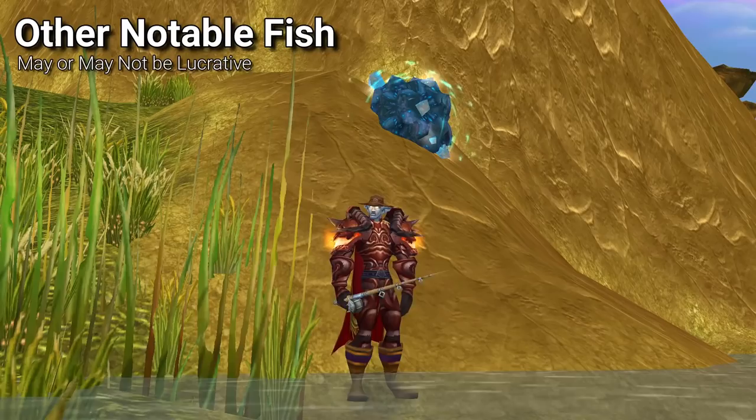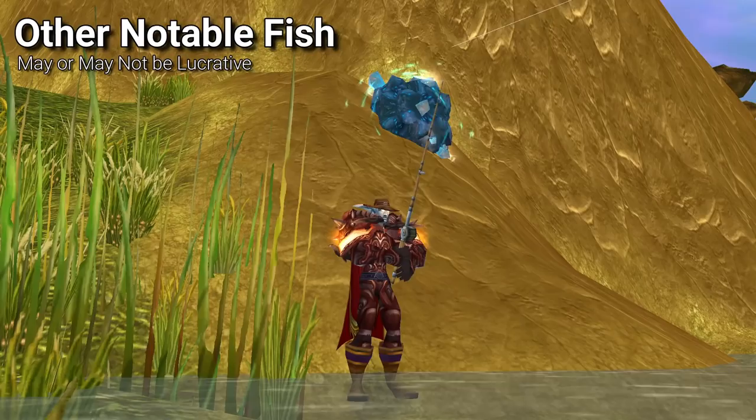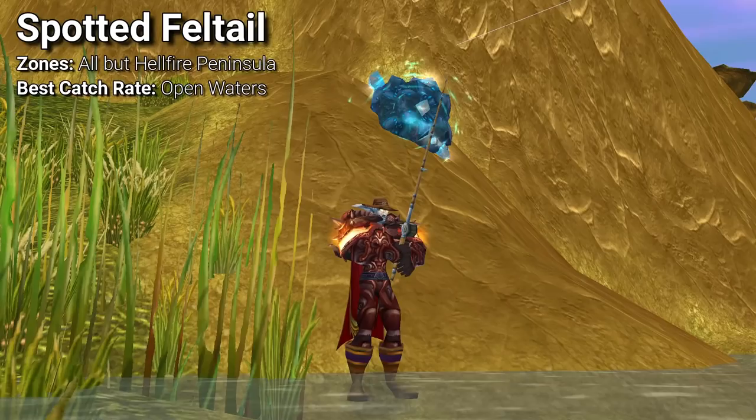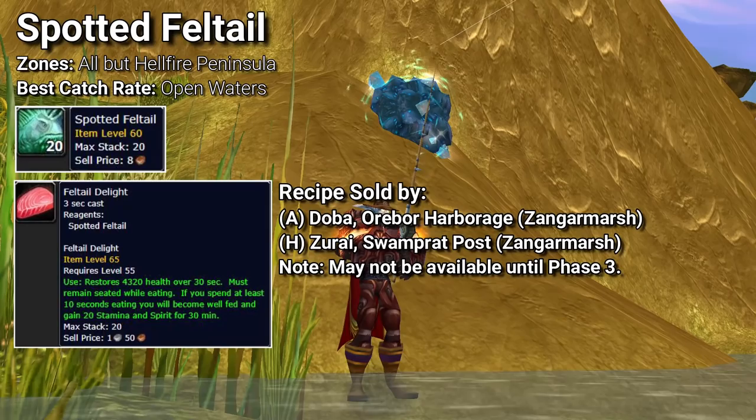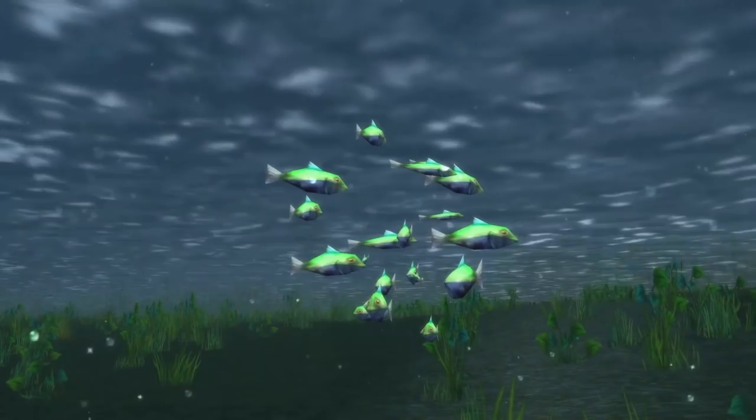The following fish have a lot of competition from other foods that provide the same stat buffs, which tends to lower their value — but you should absolutely keep an eye on your market for them. The first is Spotted Feltail, which can be cooked to make the Feltail Delight that provides a smaller stamina buff of plus 20. You can catch these in Brackish mixed schools or in the open waters of nearly every zone.